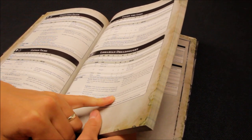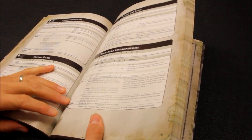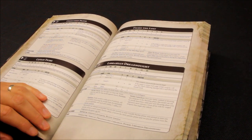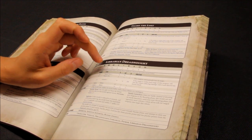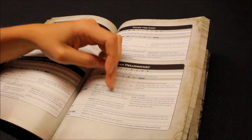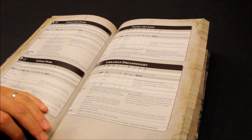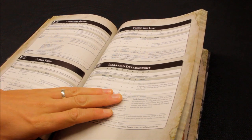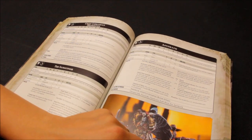The Librarian Dreadnought can attempt to manifest two psychic powers in each friendly psychic phase, deny one in the enemy phase, and knows Smite plus two powers from Sanguinary Discipline — that's really good. He was decent in 7th and he's even better in 8th. He only has 3 attacks but he's hitting on 2s with no unwieldy penalties, so he's usually getting two or three hits in combat.